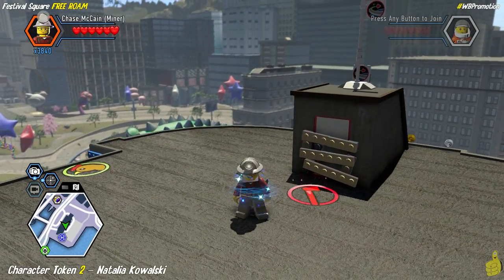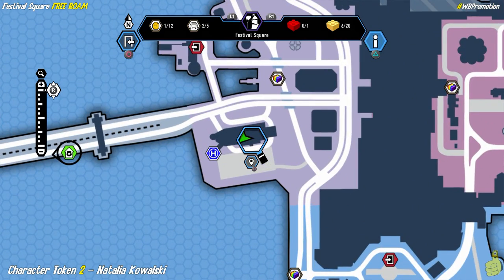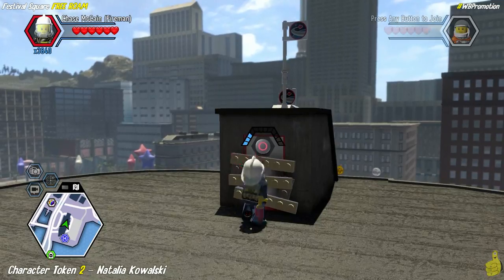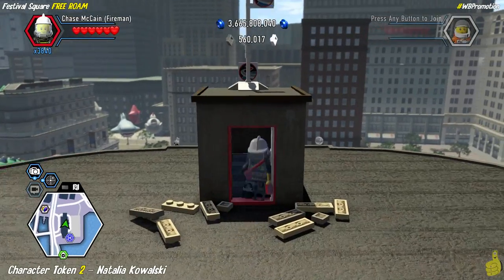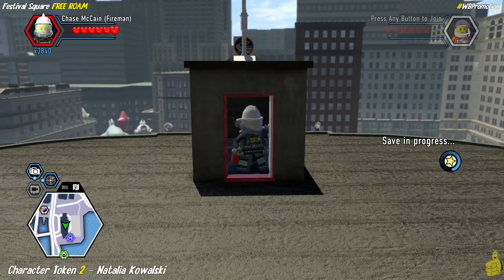You guys might have already grabbed this as well because this was part of the story — we did come up here at one point because we needed to activate those wing rings right behind us. We're going to pull out our fireman suit and axe our way through this door. Inside we find the character token for Natalia Kowalski — one of our favorites in the game, who actually plays a pretty big role.